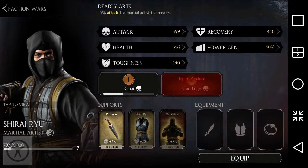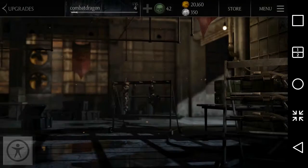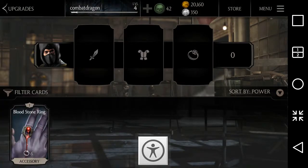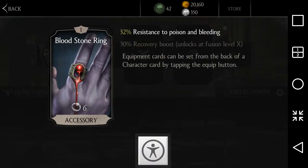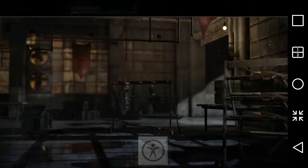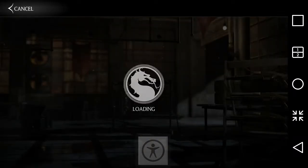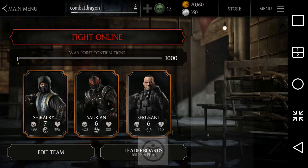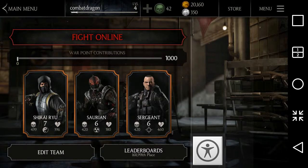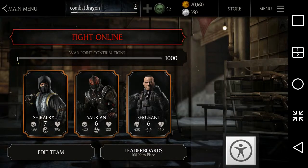Once you gain equipment it will be available here — just select it and click equip. I have a Blestone Ring here which gives 32 percent resistance to poison as an accessory. I'll go ahead and equip it.